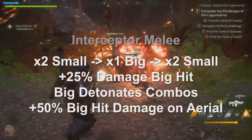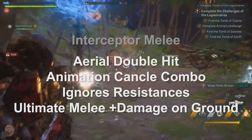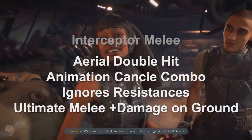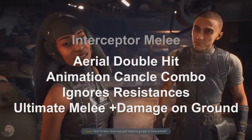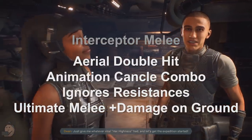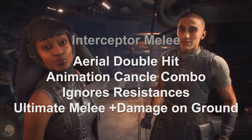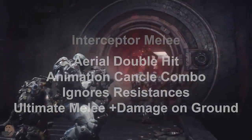The Interceptor's melee has other interesting bonuses. If you land clipping into an enemy when performing an aerial melee, you hit twice. If you land, you can animation cancel into the bigger combo melee hit straight away for good burst damage. The Interceptor's melee also ignores enemy resistances from armour and shields, as well as going through damage block. Strangely, while in your ultimate form, all melee damage is boosted except for aerial attacks — only grounded melee grants the bonus damage, and this doesn't seem intended.